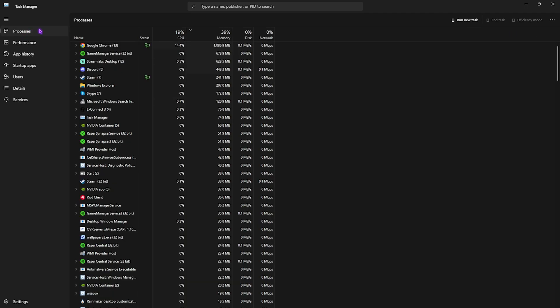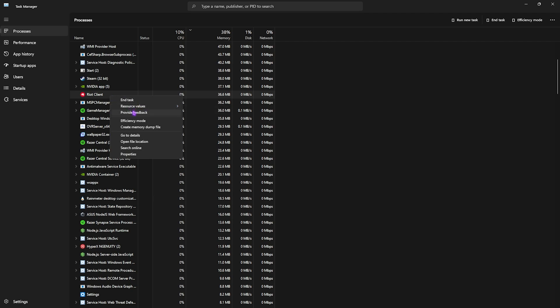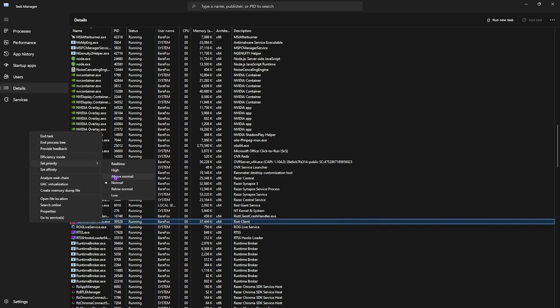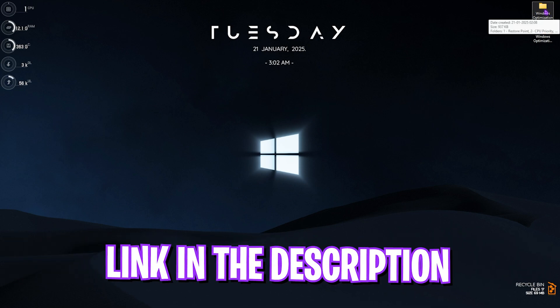Only keep the applications you use and remove the ones you don't. Then head to the Processes section. Right-click your game's process, go to Resource Values, then Details. Right-click it, select Set Priority, and set it to High while you're playing. Setting priority to High allots system resources to the game, reducing stuttering, frame drops, and lag.